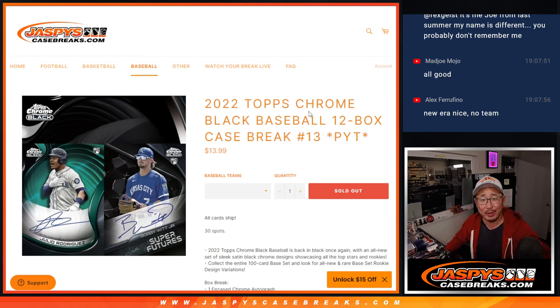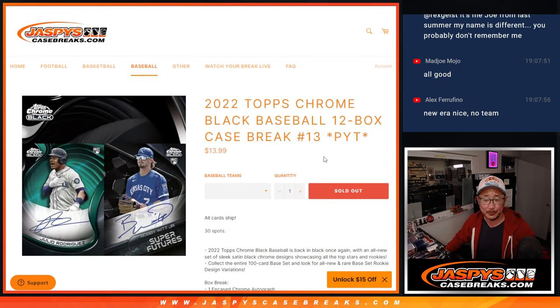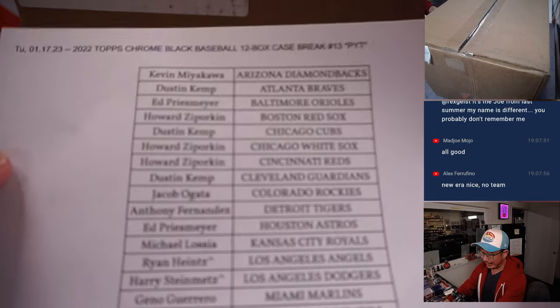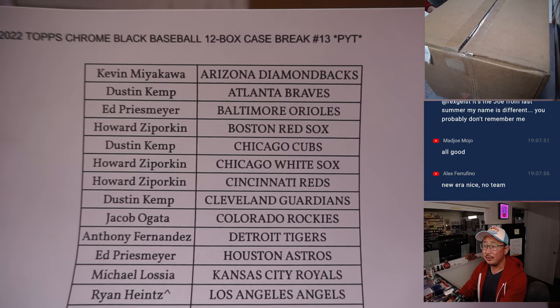Hi everyone, Joe for Jaspi's CaseBreaks.com coming at you with 2022 Topps Chrome Black Baseball — 12-box picker team number 13, lucky 13. All cards ship, full case break. Big thanks to this group for making it happen. I appreciate it. Tuesday the 17th, picker team 13.